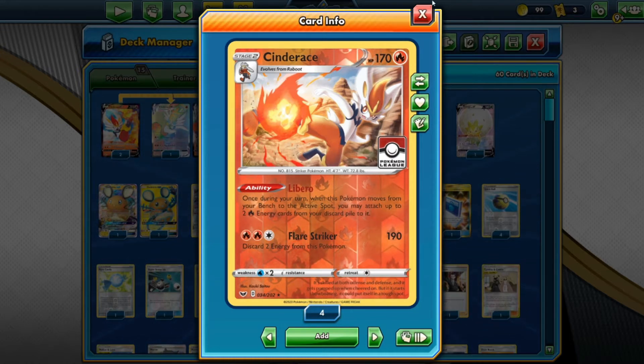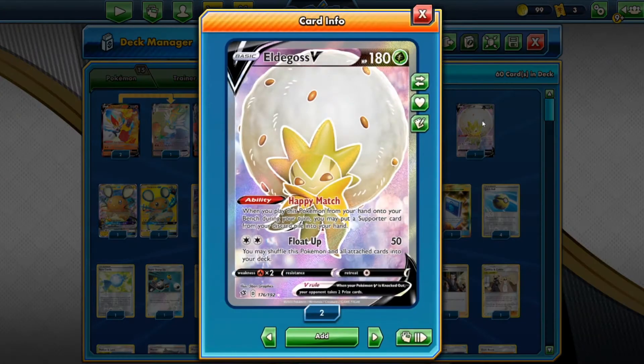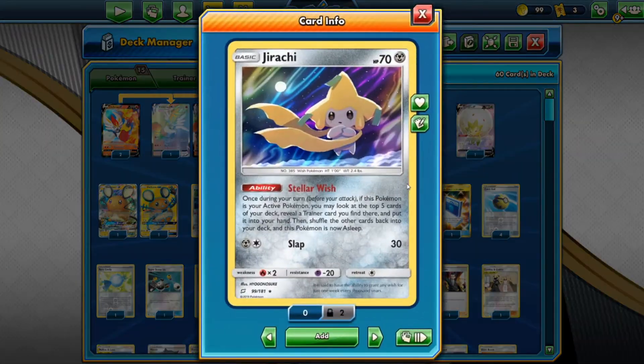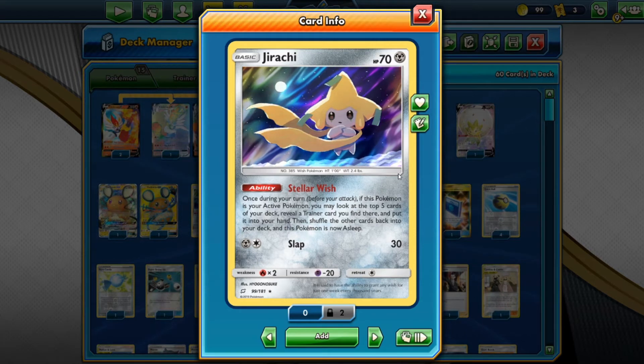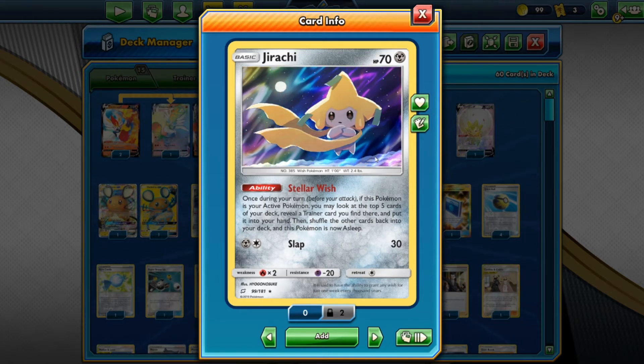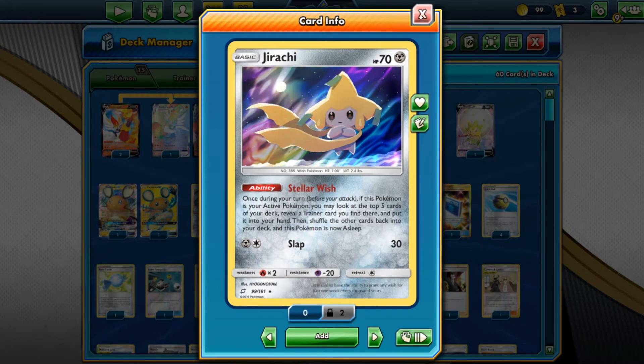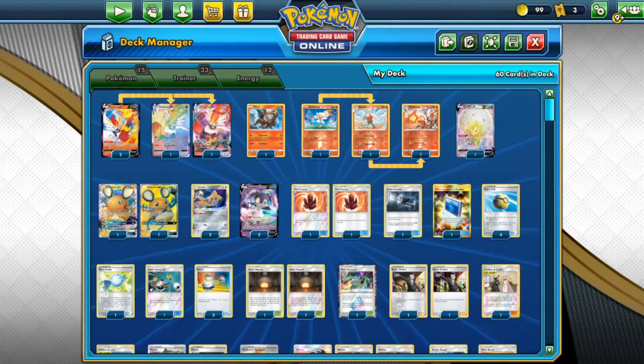We have one copy of Eldegoss — search for a Supporter from your discard pile and put it into your hand. Eldegoss is great. We also have two copies of Dedenne — put it on your bench, discard your hand, draw six. We love Dedenne. We also have two copies of Jirachi — look at the top five cards, get a Trainer card (Item, Supporter, Stadium, or Tool), put it into your hand, and Jirachi falls asleep. Jirachi is amazing.